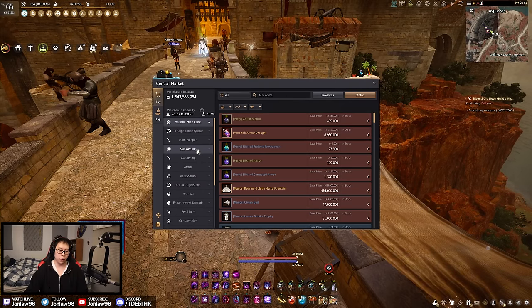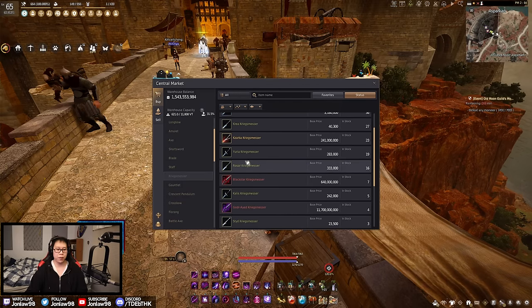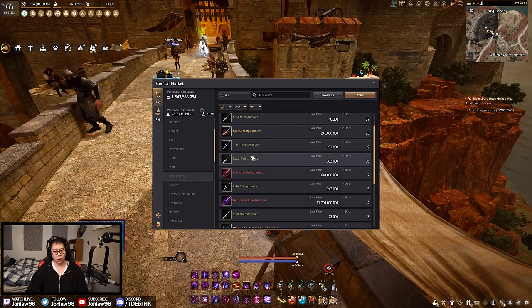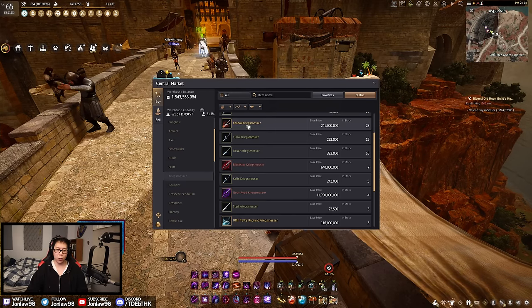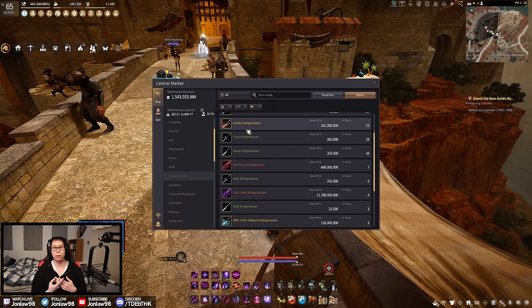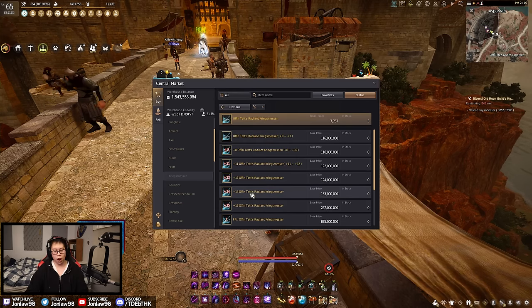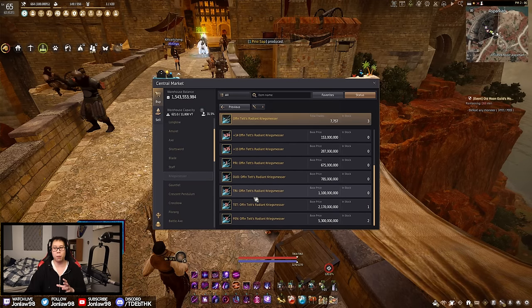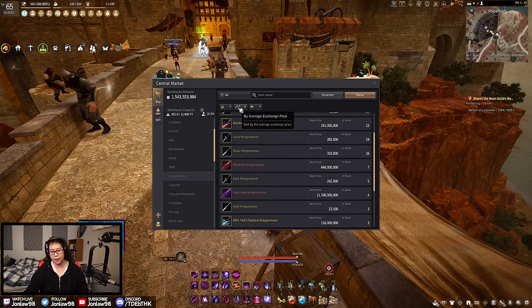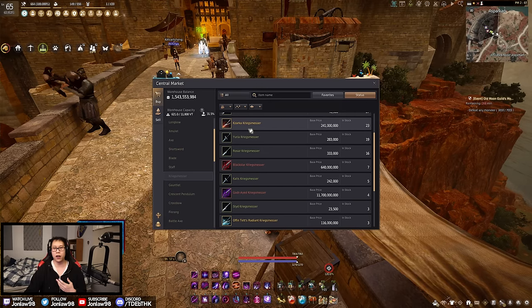There are a few different weapon routes: Zarka, Offen, and Blackstar. Blackstar is the ultimate endgame goal for everyone. I would always choose Zarka over Offen because it gives more accuracy, which is better for both PVP and PVE. There was a point when Offen used to be better than Zarka, but that's only in a small gear bracket nowadays — you'd be replacing it in about a week or two. You might as well get something for the long run, because if you sell it back to the market you lose a lot in taxes.